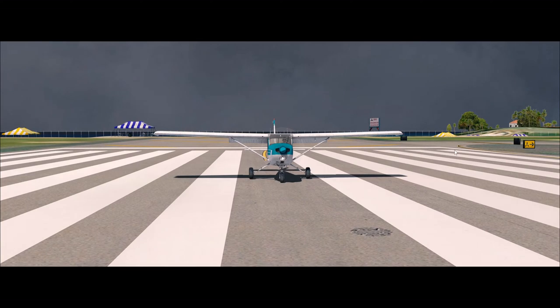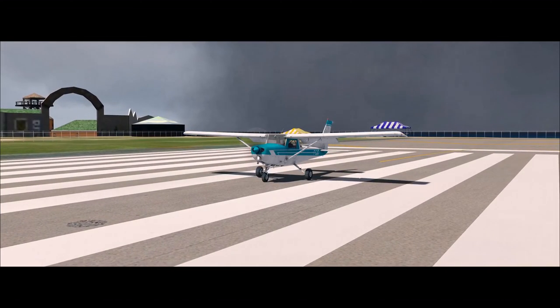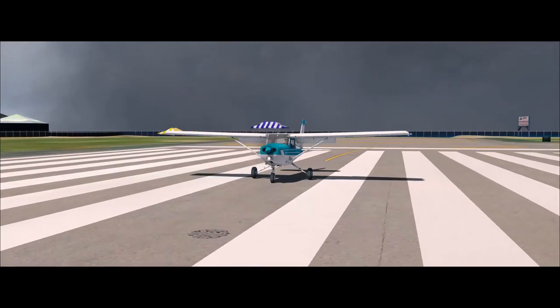Hello captains, welcome back to the next episode. My name is Adam and this is P3D version 4.3. Today we are in the Bahama area, the midsection between North America and South America, at Princess Juliana Airport, which is in the Saint Martin area of the world, where we will soon be installing Fly Tampa's Saint Martin and seeing the difference.